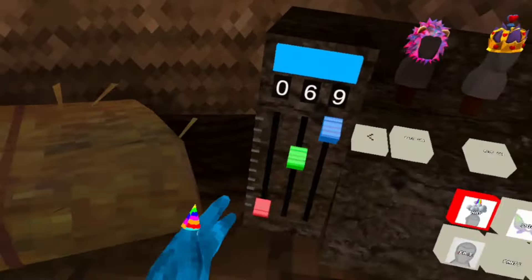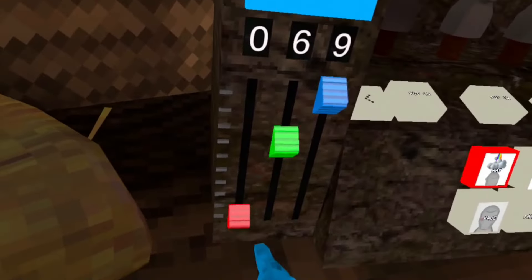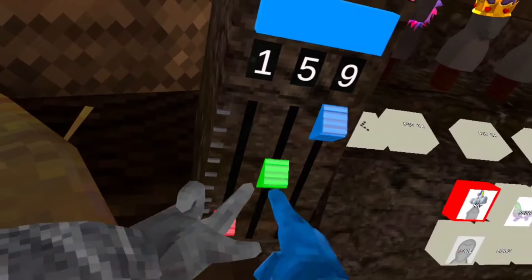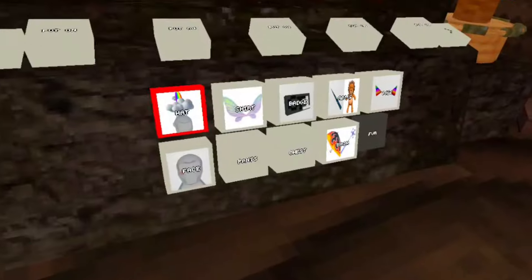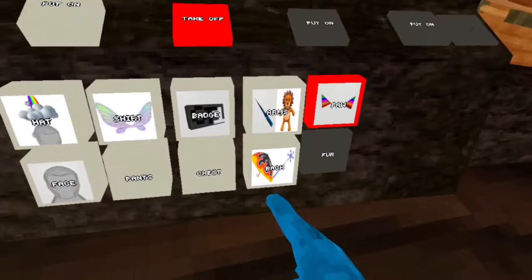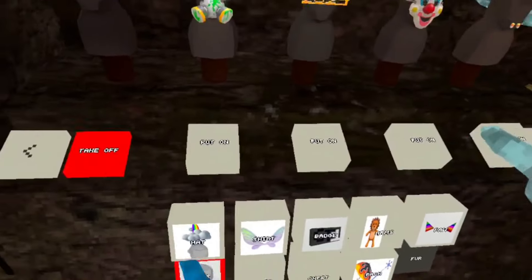First, right here, there's a whole new wardrobe system. It's really cool — you can actually change your color. Instead of having to flip through pages and spend 10 minutes, you can literally just click on it: shirts, badges, arms, paws, back, chest, pants, face. That's all you can wear.